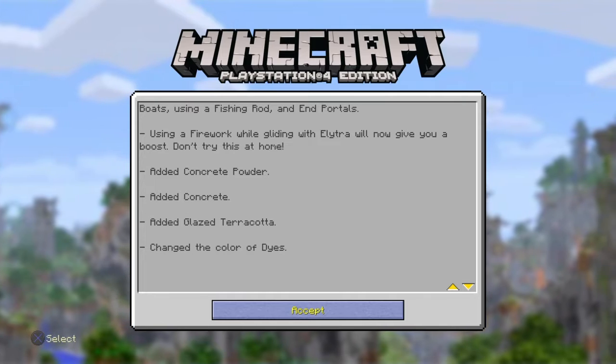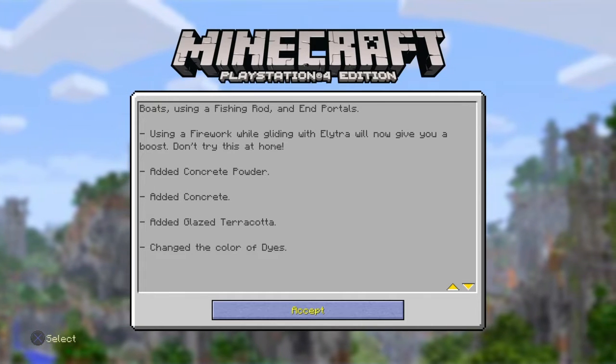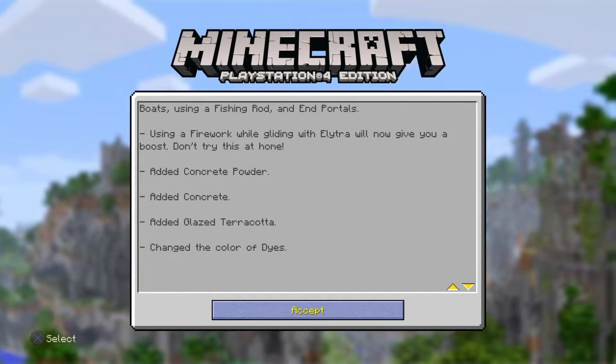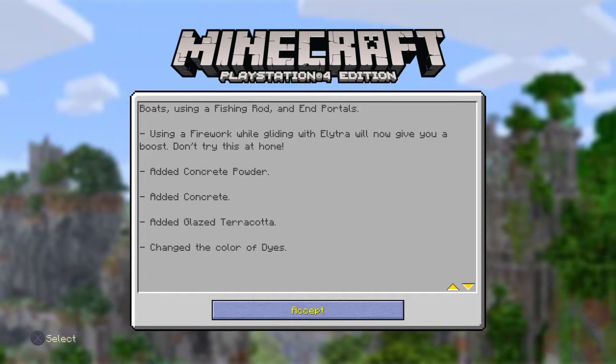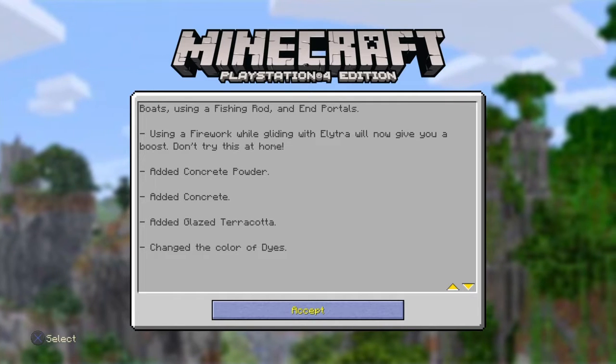Using a firework while gliding with elytra will now give you a boost. They also added concrete powder, concrete, and glazed terracotta, and changed the color of dyes. That's it for the patch notes.